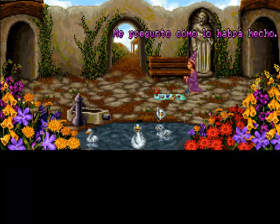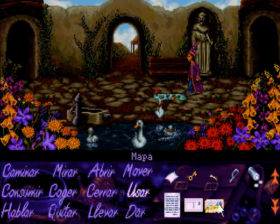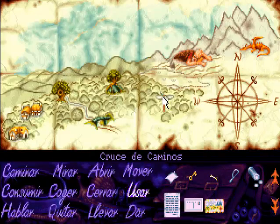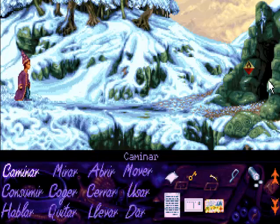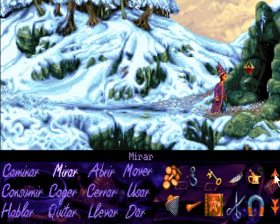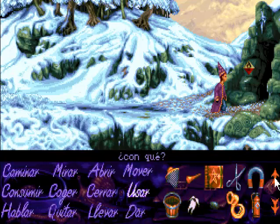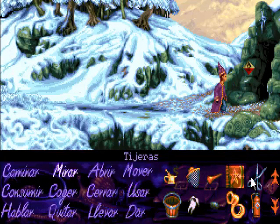Tenemos que ir a conseguir dinero también de la cueva del dragón, porque si os recordáis el dragón dormía sobre un lecho de monedas de oro como si del tío Gilito se tratara. Así que lo que tenemos que hacer es robárselo. Pero claro no podemos entrar dentro de la cueva del dragón porque el dragón nos pone a tope de fuego. Lo que tenemos que hacer es irnos al techo, donde hay un agujero, y hacernos una especie de caña de pescar con el imán, es decir utilizar la cuerda que habíamos conseguido del herrero con el imán.